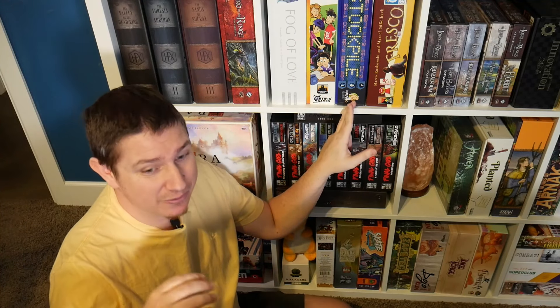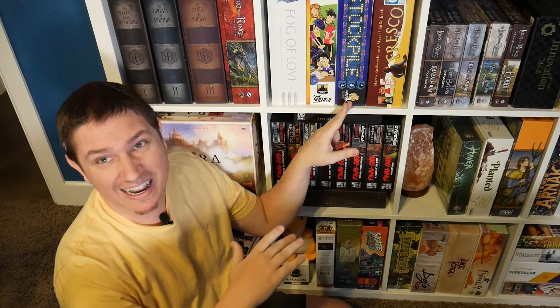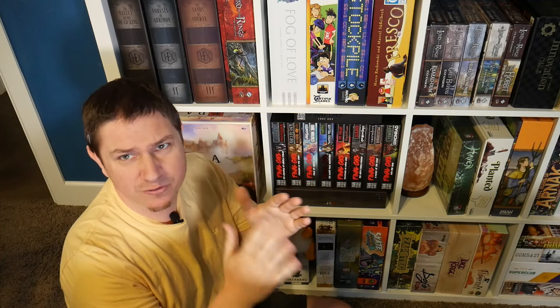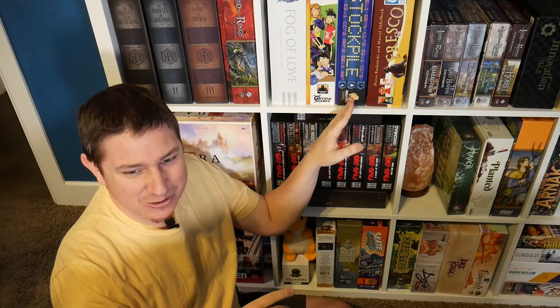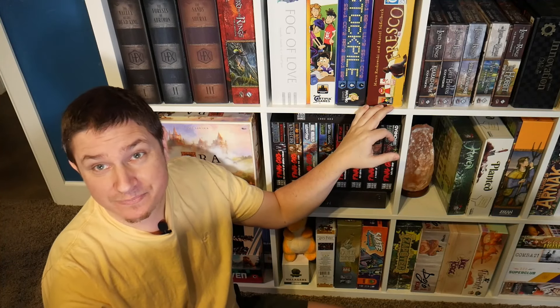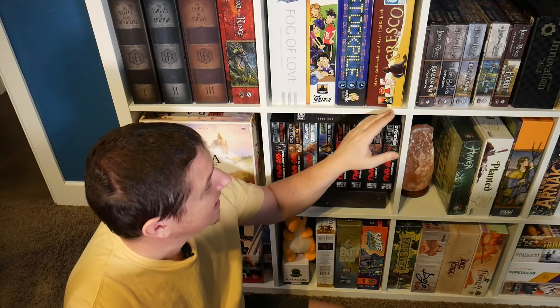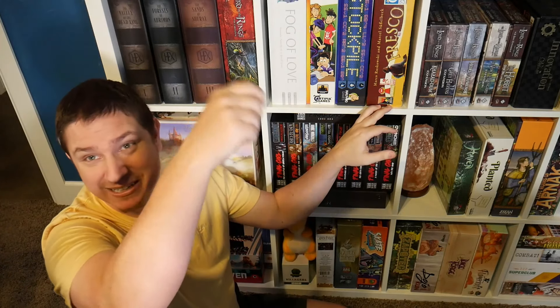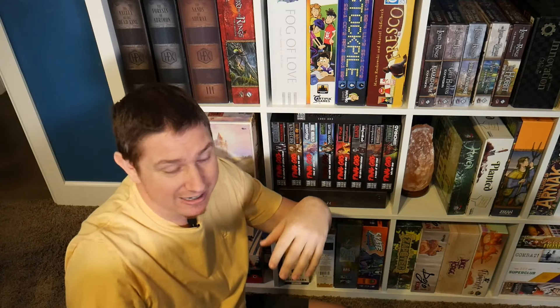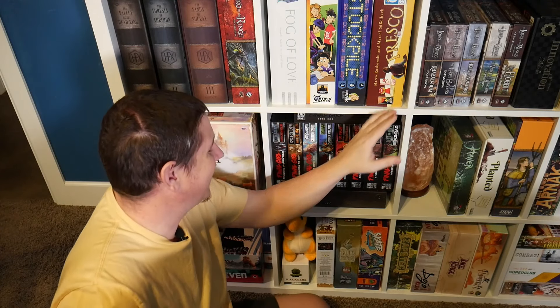Stockpile — one of the greatest three-to-four player party-style games. It's actually two to five, but three to four is really the sweet spot as you want different stocks to go up and different stocks to crash. Just a lot of fun. Fresco — one of our original games about painting a fresco, painting the top of the Sistine Chapel — an interesting game.